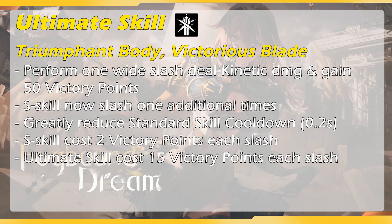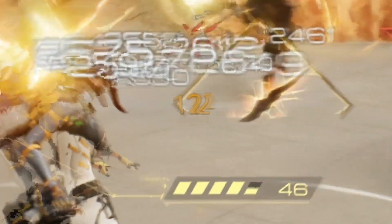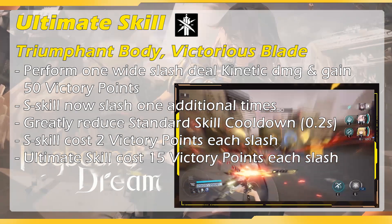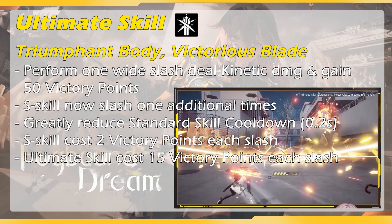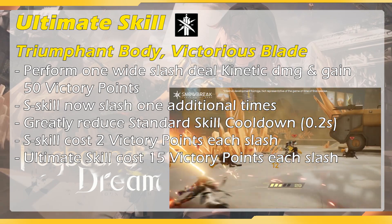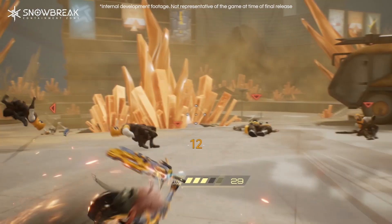Every time you use her standard skill in blade state, it costs 2 victory points each use. As you can see here, the points drop from 48 to 46, then to 44. While using her ultimate skill in blade mode will unleash a powerful white slash to all enemies in front of her, it costs 15 victory points per use — you can see the victory points drop from 44 to 29.